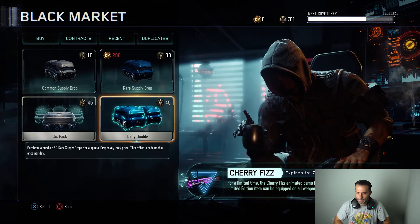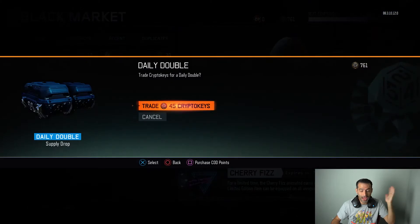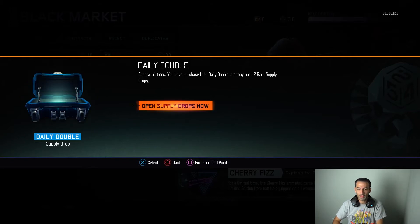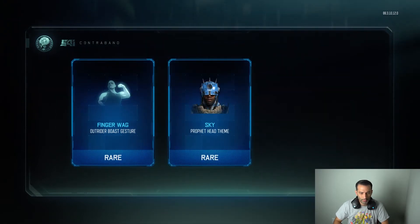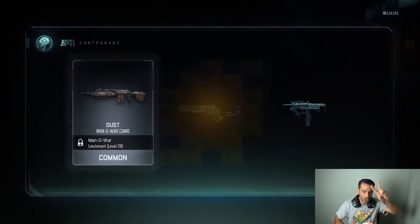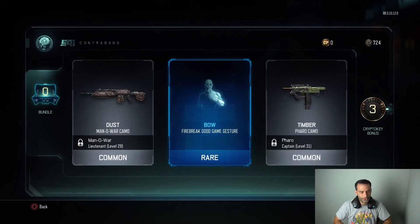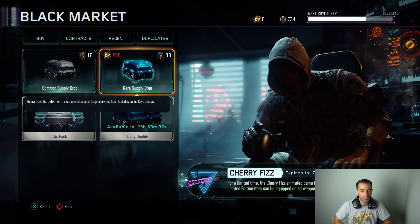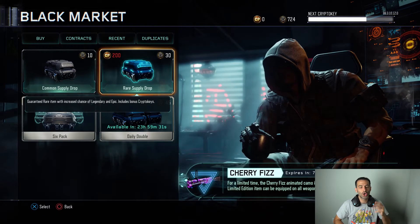Let's open 10 supply drops and keep going. I seriously want to freak out if I get something awesome. Opening the first one — okay, a taunt, we got that plus some keys. Second one: Dust, Bow Timber, Pharaoh camo. Now we're on rare supply drops. No duplicates to burn yet, so that's two done.